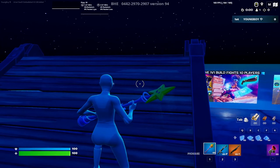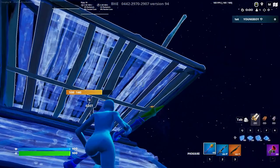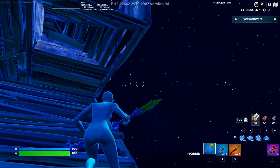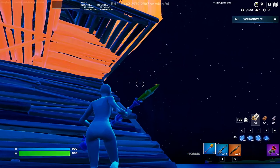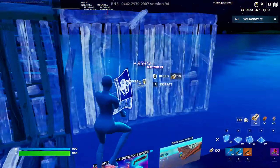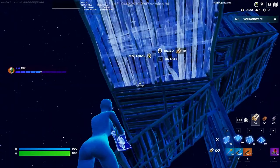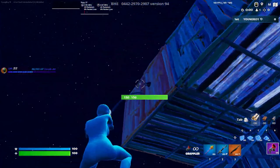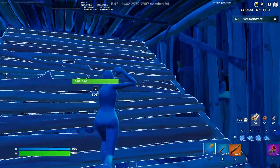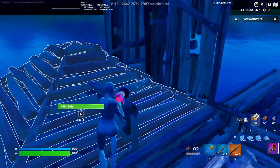Alright guys, as you guys saw, basically what you need to do is do a side jump, edit this tile, place a wall. Then what you need to do is kind of advanced — you just wanna jump around, drag walls around you, do a 360, and basically recover from any side. Place a stair behind you.